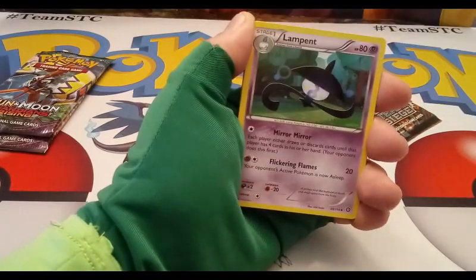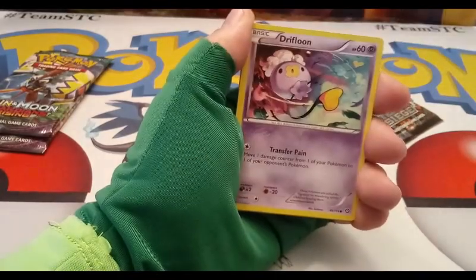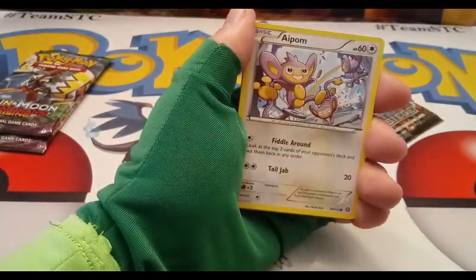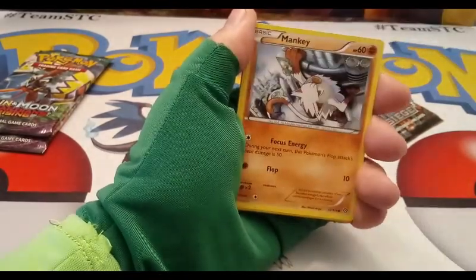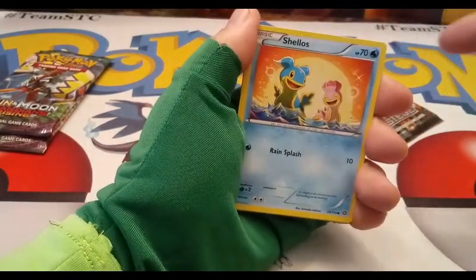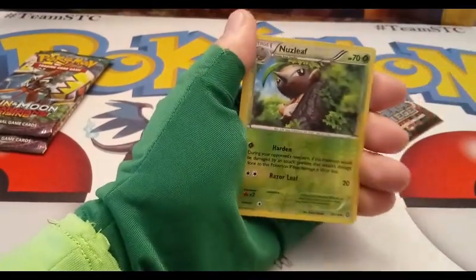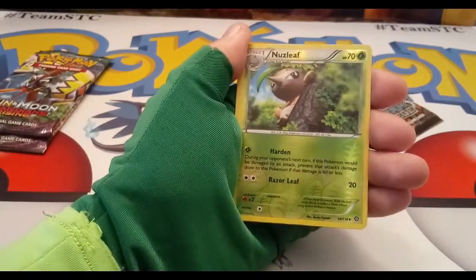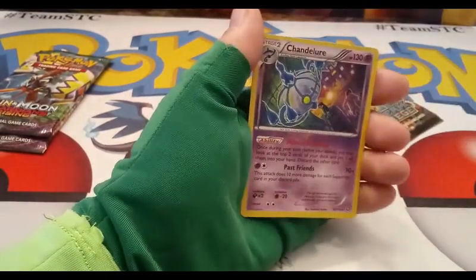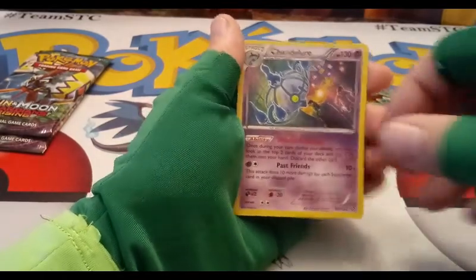Steam Siege code card. We've got a Litwick, Spirit Link, Lampent, Clefairy, Drifbloon, Pansage, Climbing up Shallows — a Croagunk reverse. That is a reverse uncommon. And in our rare spot we got a Chandelure holo — it's very faint holo on this one, but it is the holo.